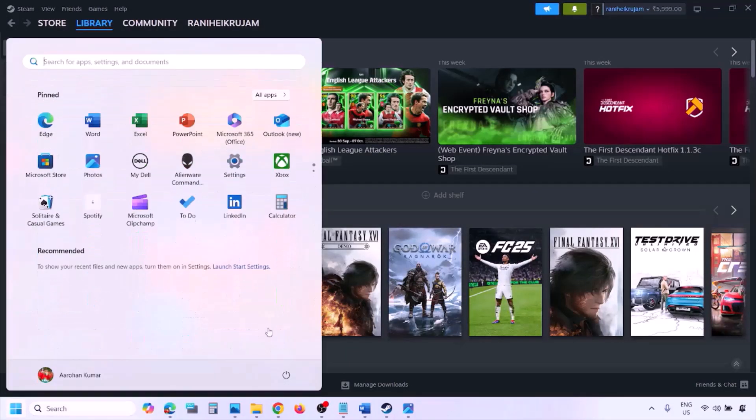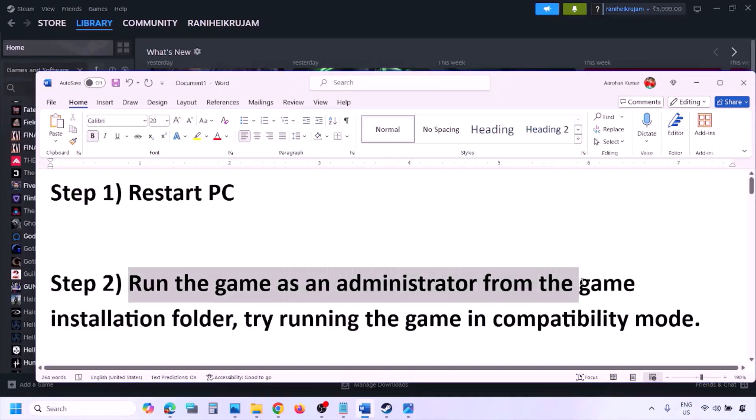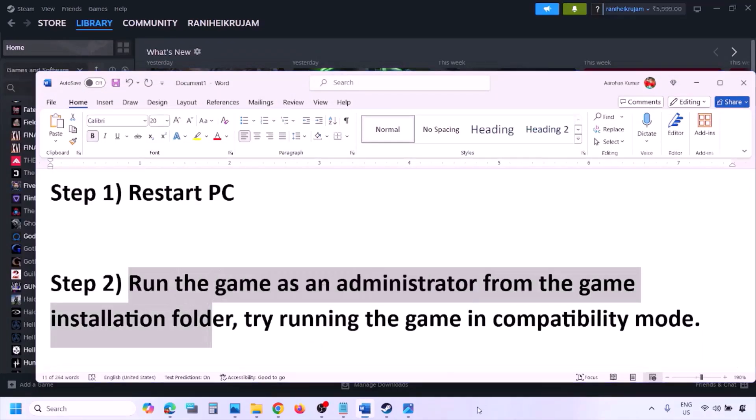The next step is to simply restart your computer — just restart it once, do not ignore this step. If still not working, the next step is to run the game as an administrator from the game installation folder.